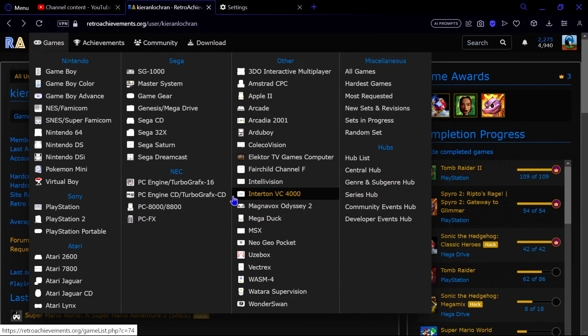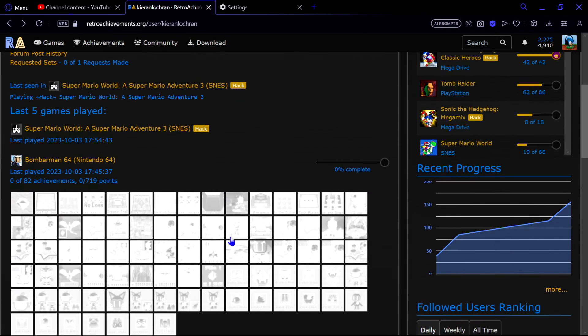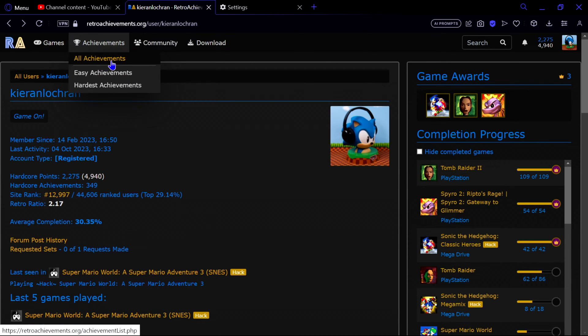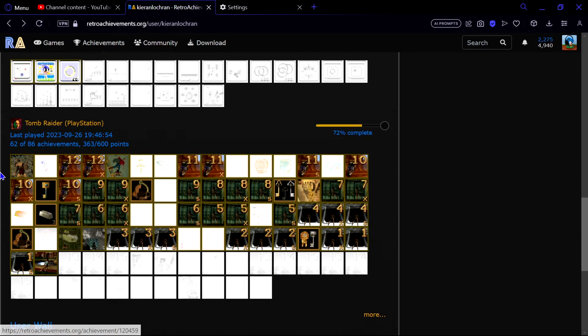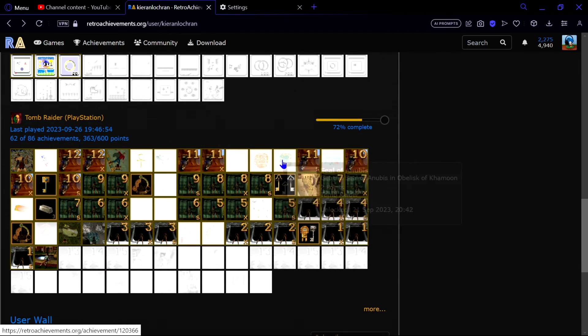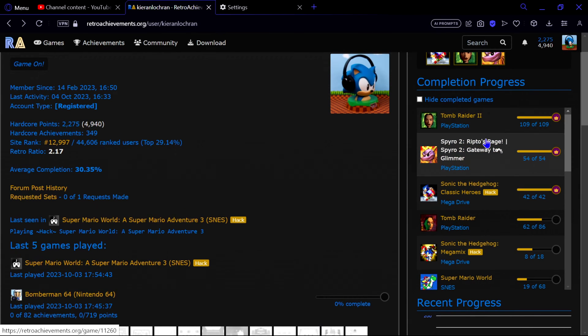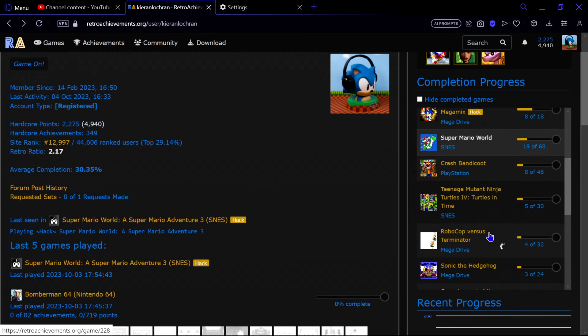Now, how do you download the emulator to get achievements? There's a huge list of supported games and emulators. For a rough idea, if you look up a game it'll show you the game and what achievements are available. For example, I've got Tomb Raider here — I've played quite a list of games. I've actually completed all the achievements for Tomb Raider 2.